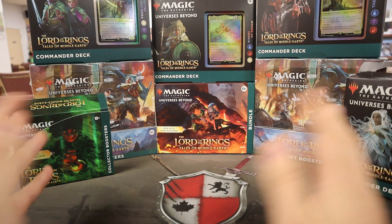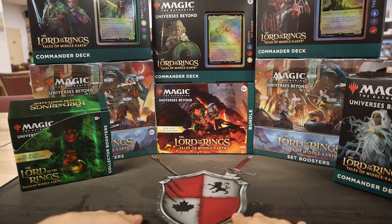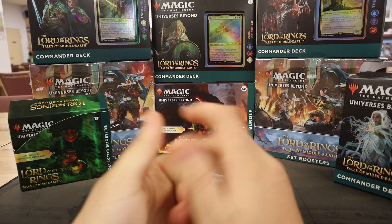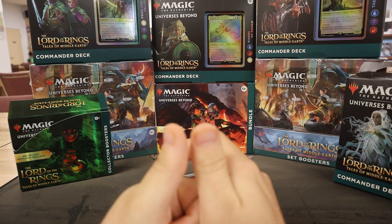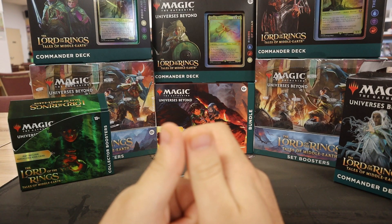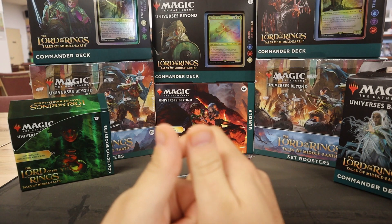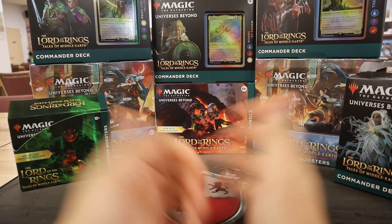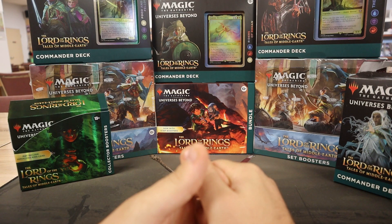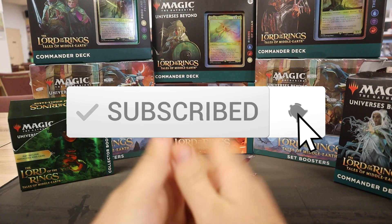All the products are available on the website at EntertheBattlefield.ca. The singles we opened, we're actually inventorying and running up on the website right now, so you can pick them up. Hopefully soon — grab them at pre-release weekend. Come join us. We have pre-releases on Friday at 6 and 11, Saturday at 1 and 6, and Sunday at 1 p.m. at the New Market Store. At Oakville there's a similar schedule as well, so check out etboakville.com and pre-register for one of the events or grab some product there too.